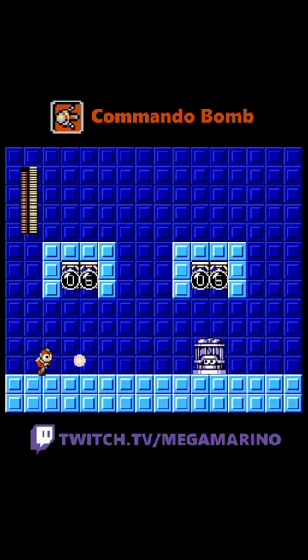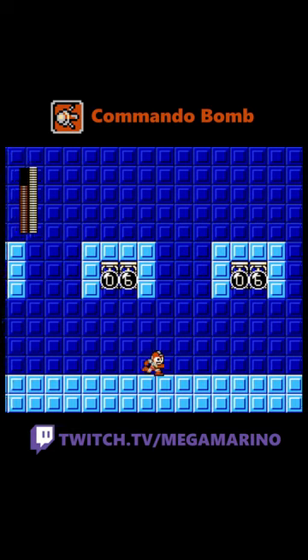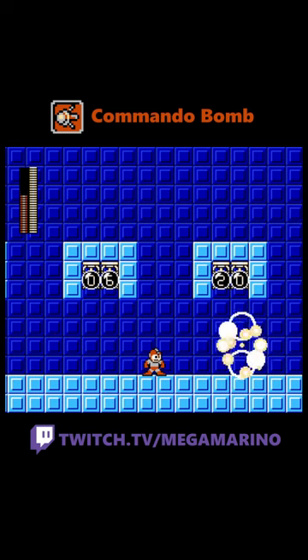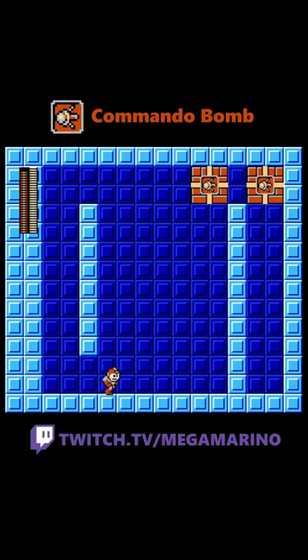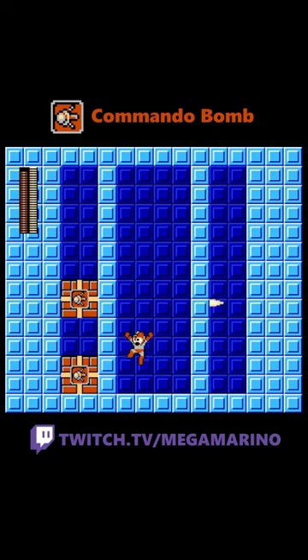Against enemies, Commando Bomb is pretty good as long as you use the splash damage from the weapon and not the bomb itself. You can get some big damage, although it can become awkward when you try to control this weapon against enemies. There are even some fancy interactions where you can warp this weapon into the ceiling and hit blocks that you're technically not supposed to, and you can even shoot through walls like this as well.